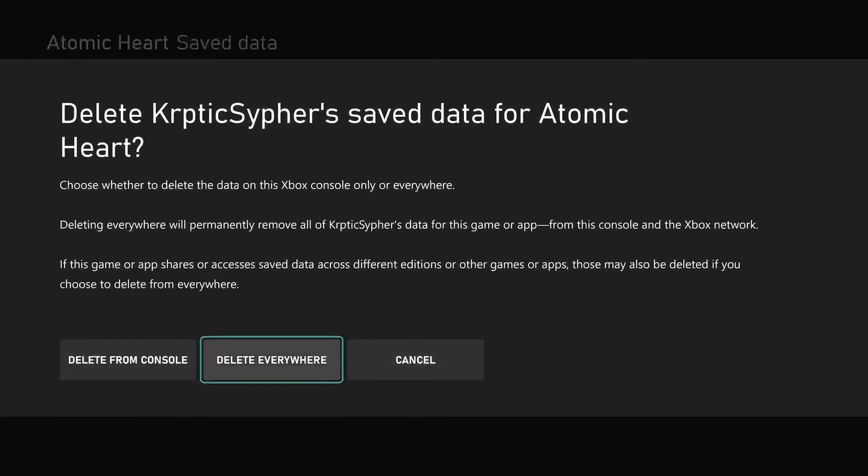On this next page you will have three options: Delete from Console, Delete Everywhere, and Cancel. If you select Delete from Console, the save game data will be removed from the console only and will be re-downloaded from the cloud — this will be the same save file you thought you deleted.